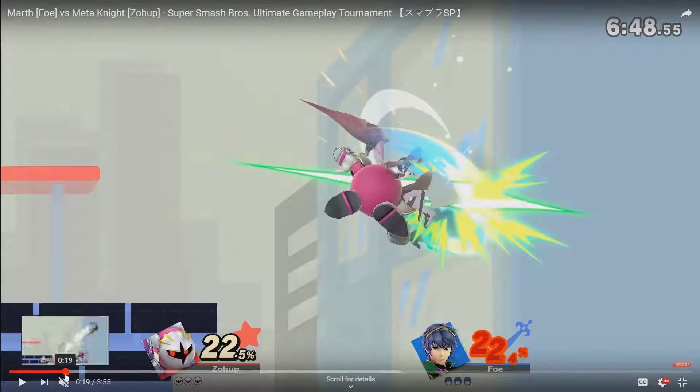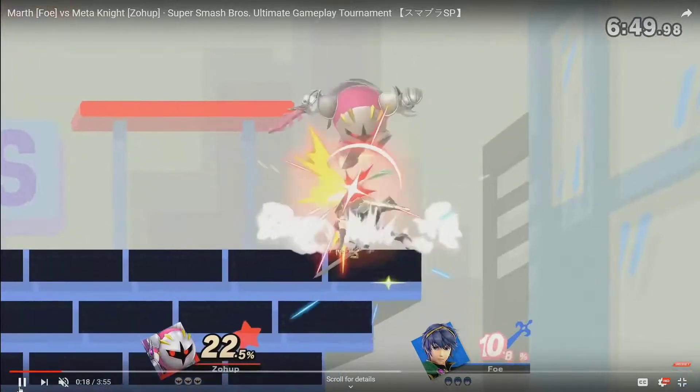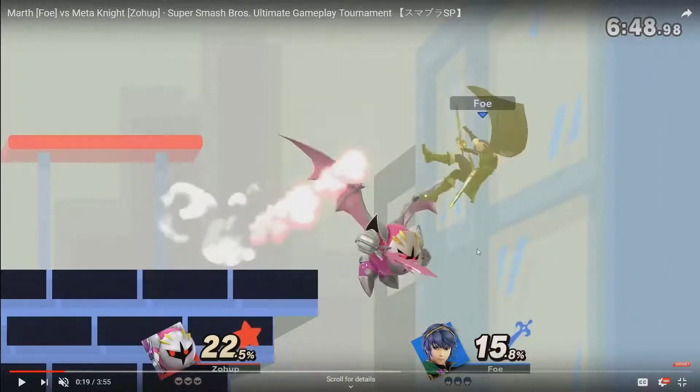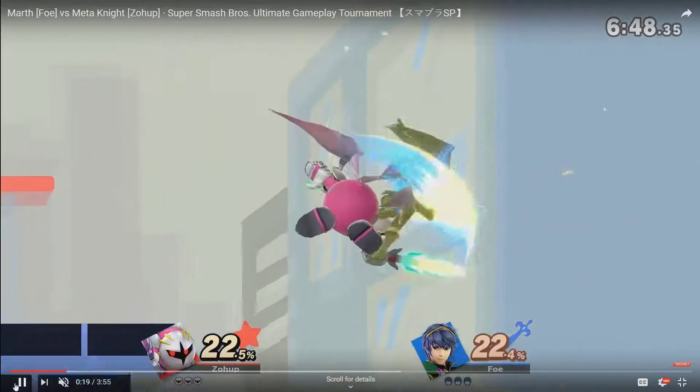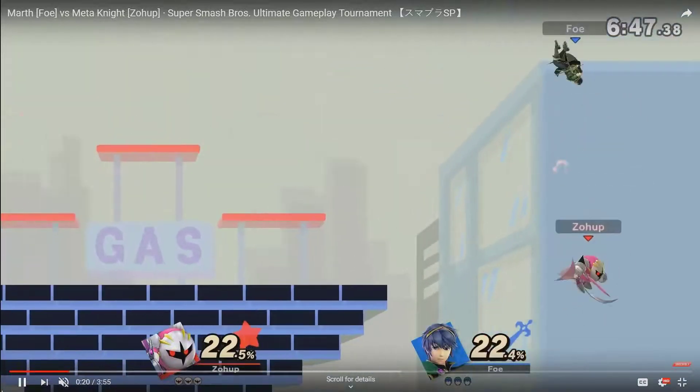At higher percents it does lead to some stuff. He does a down throw and goes for another forward air. Let's slow this down. He does forward air — you could do up air because he runs off. Up air, double jump up air, double jump up air, and you carry Marth off the stage, then do Tornado and it hits him off for a free stock. I don't know if it would kill at this percent — it might, because Marth is kind of the worst weight for combos; he just gets hit with everything and dies early because he's not that heavy.